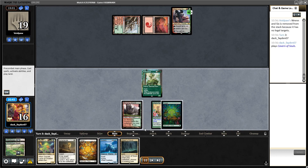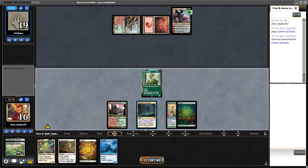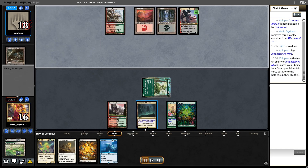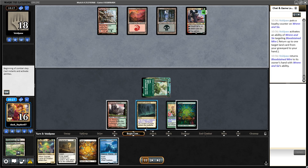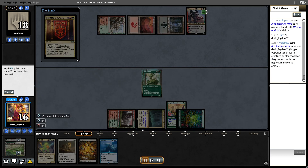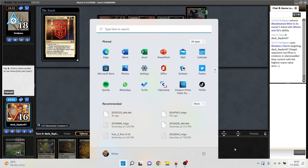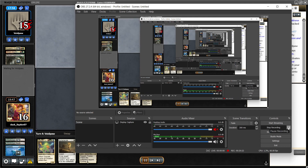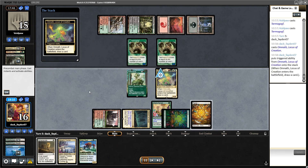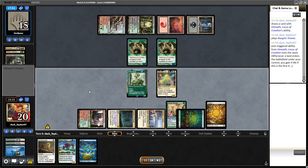I drew Covern of Souls and decided to evoke Subtlety instead of casting Wrenn, just attacking their Wrenn and putting it on one life. I was in a pretty good spot and able to cast Omnath with Ephemerate held for next turn — not really necessary to do this. My opponent played River of Tears charm, and I was able to kill their Wrenn with my Subtlety. My opponent played a Goyf next turn, and as I said I was able to cast Omnath and hold Ephemerate, putting me in a decent position.